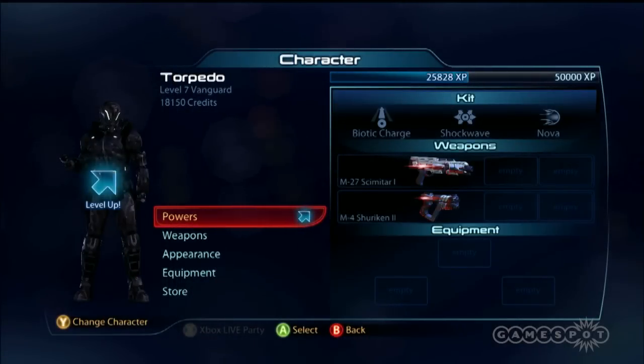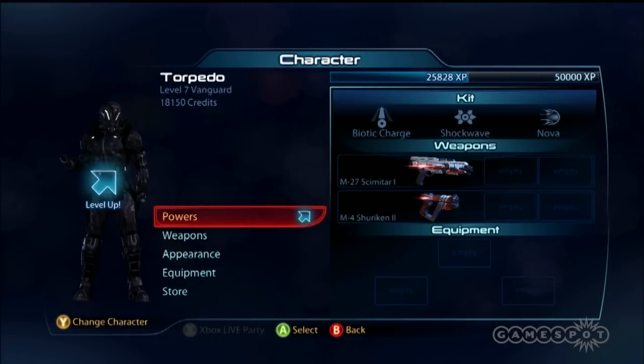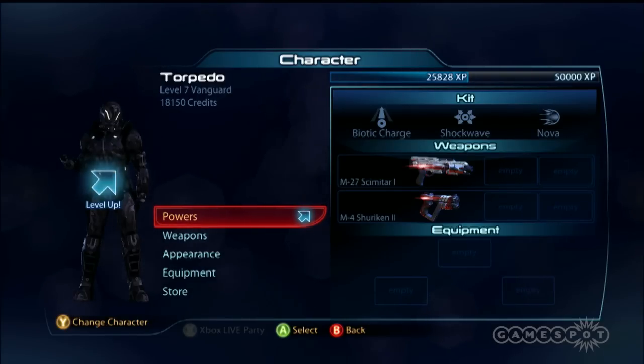Here we're going to look at this character — Torpedo. My level 7 Vanguard is named Torpedo because of the Vanguard charge. You can see this is my quick layout: I've got my biotic powers under the kit and then two weapons selected.